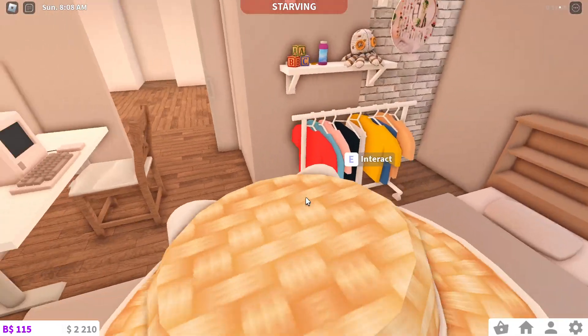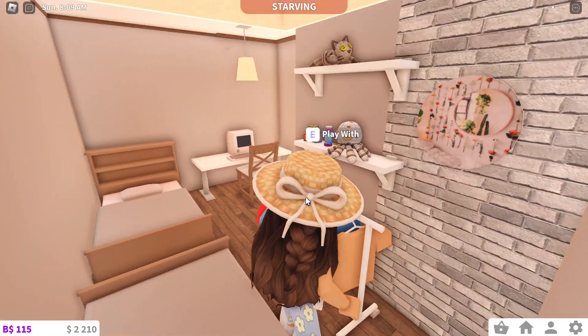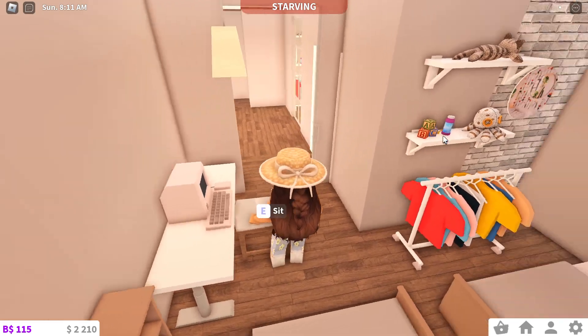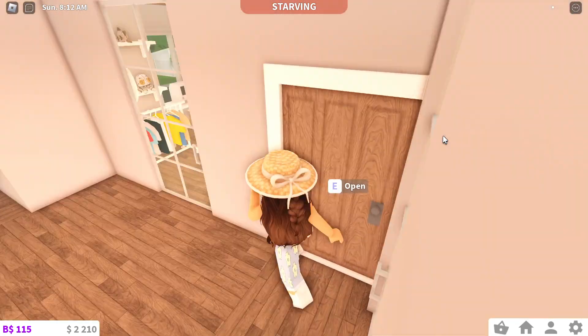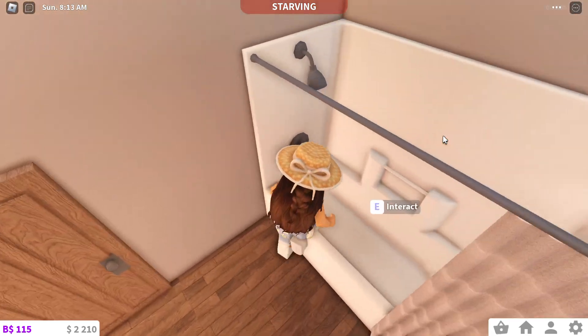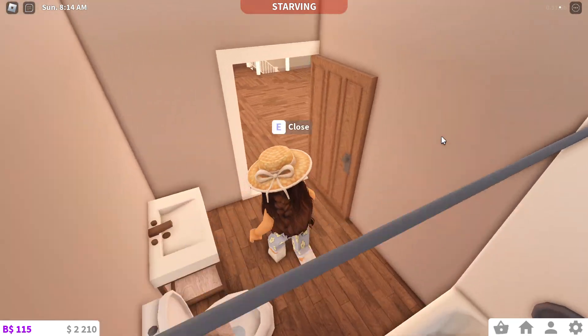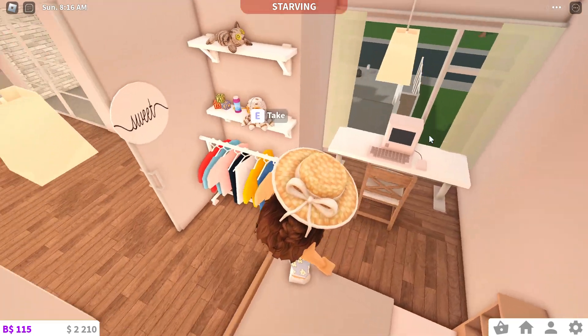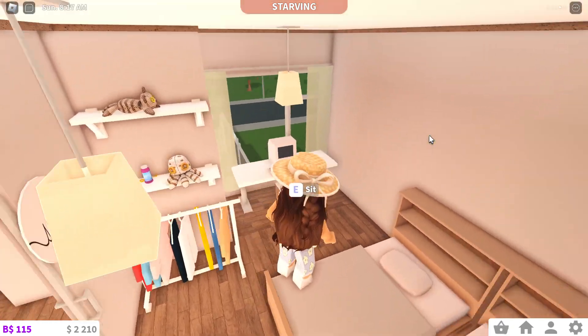This is like the baby's room — it has like stuffed animals here. This is like the random room with a boho picture and like a hundred dollar computer. This is like the bathroom.